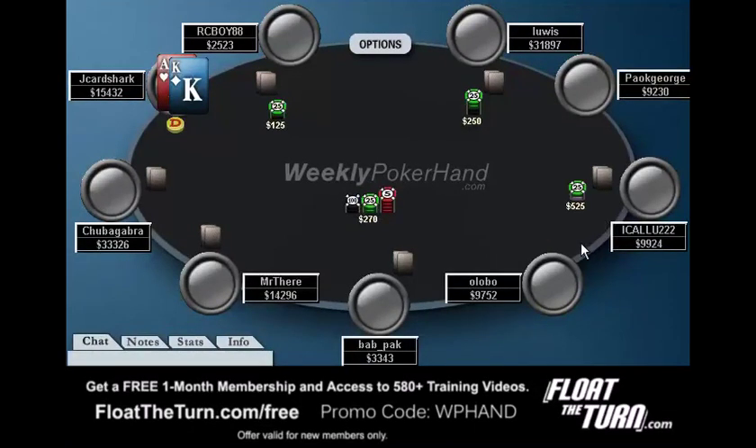A guy raises from early position with 10,000 chips, and this could be a pretty wide range of hands. Notice how he's making it just a slightly larger raise than a min-raise. Very amateur players usually make a min-raise with a strong hand, and then a 3x or 2.5x raise with their medium strength hands. But whenever you see a guy making it slightly more than a min-raise, you should generally assume that's just a standard raise size, because a lot of people will make a slightly more than a min-raise with their entire range, which I think is a pretty good strategy.